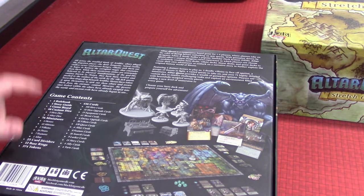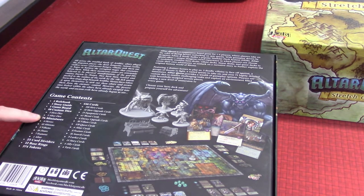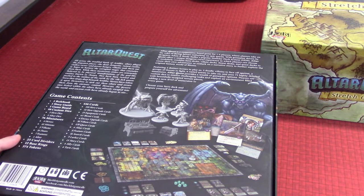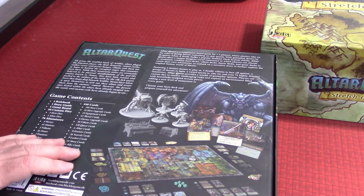The box comes with one rulebook, one story guide, one game board, ten custom dice — five hero dice and five altar dice — 76 miniatures including four heroes, 45 minions, three villains, 16 doors, seven features, and an altar. Also included: 25 card dividers, 15 base rings for the characters, 374 tokens, and 446 cards.